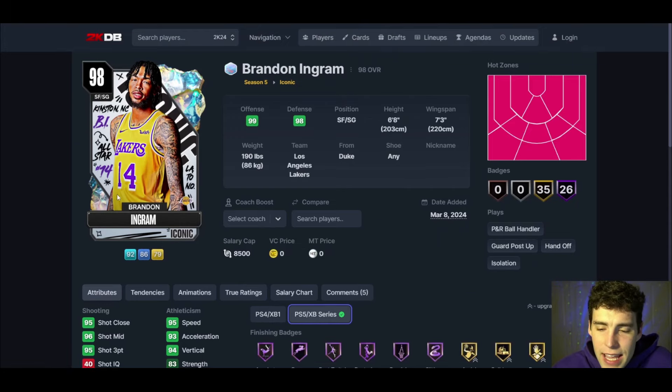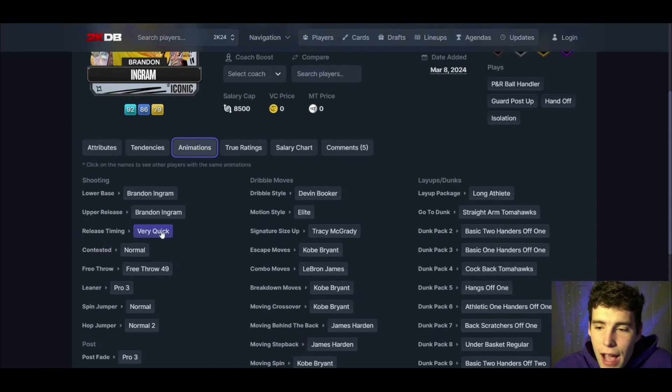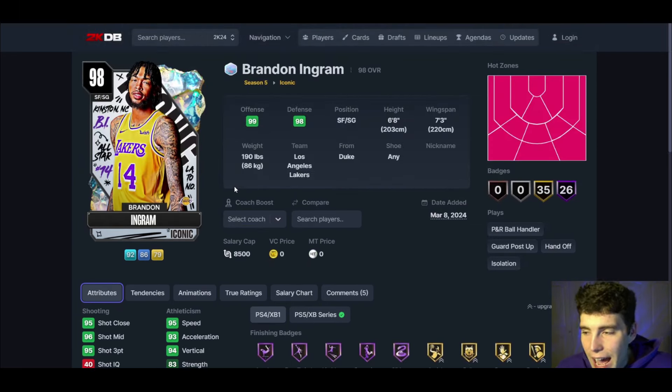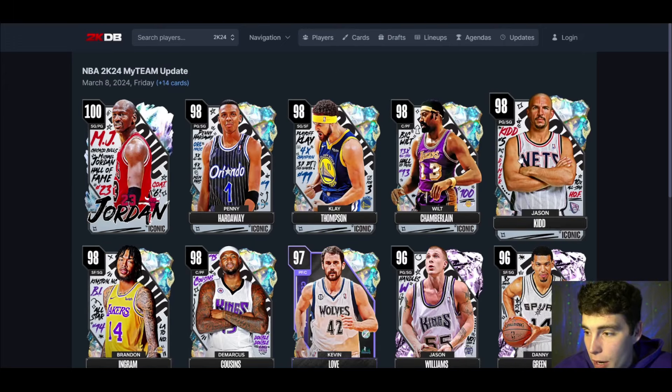Brandon Ingram: 6'8" at the 2, 95 three-ball, 95 speed, 92 lateral, decent speed ball. I am not ever going to hype up Brandon Ingram in 2K. I don't care if his release is on very quick with a pro-3 leaner and debug dribble style — all those things are fine. But I have not liked a Brandon Ingram card in 2K for so long. I think he's fine; if you want to use him, do what you got to do. But if you pull him out of packs, I'm sorry — he is not great.